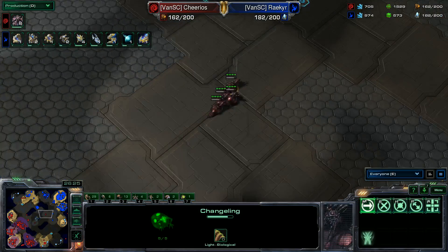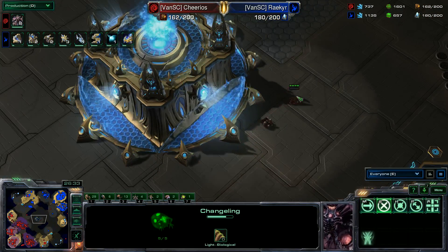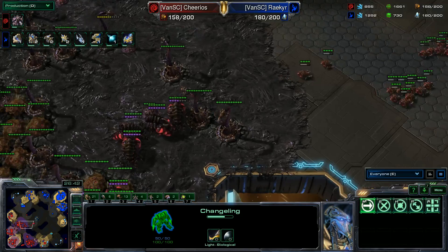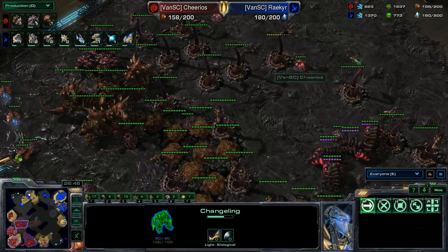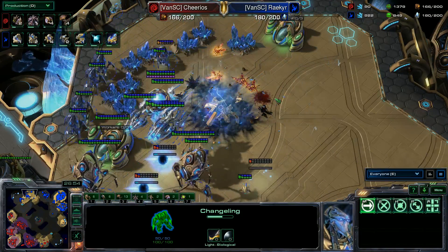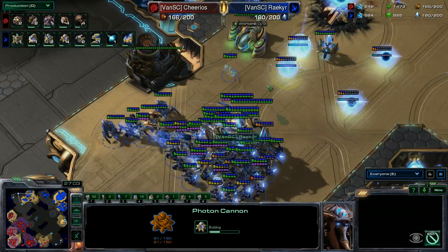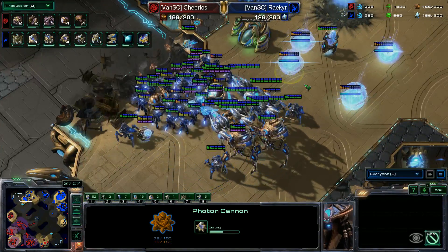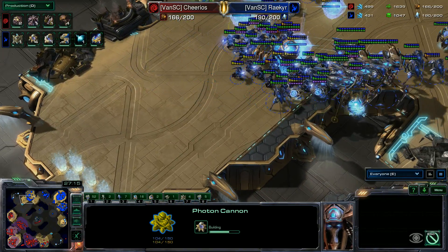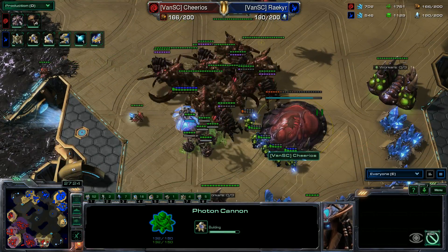We do have some changelings with five HP moseying out to see what's over there. Those locusts — he must have enduring locusts because that is an amazing distance they are able to cover. The swarm host-ultralisk combo with overseers — oh dear. He needs to push. He needs to figure out how to get in there and do more harassment. Zealots might just take this down with some of the locusts. This is going to be a turtle fest — I'm very afraid.